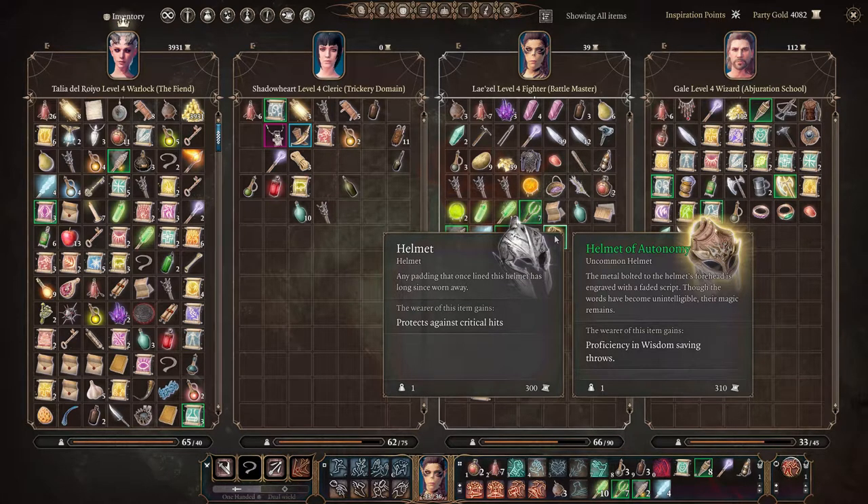The metal bolted to the helmet's forehead is engraved with a faded script. Though the words have become unintelligible, their magic remains. The wearer of this item gains proficiency in wisdom saving throws.